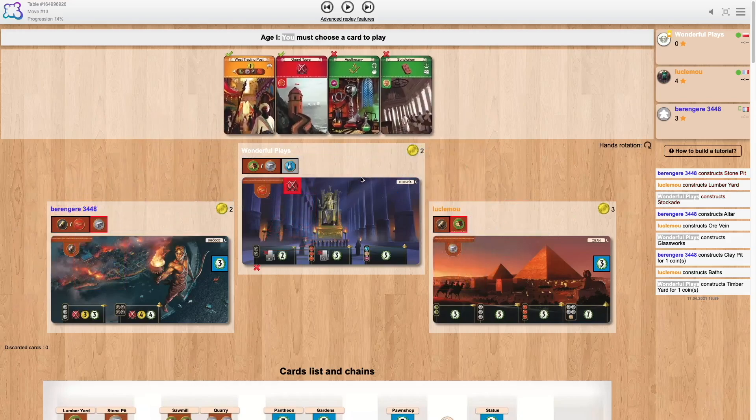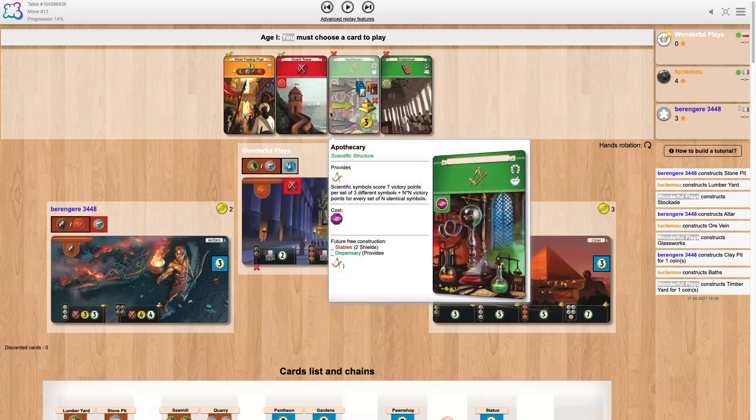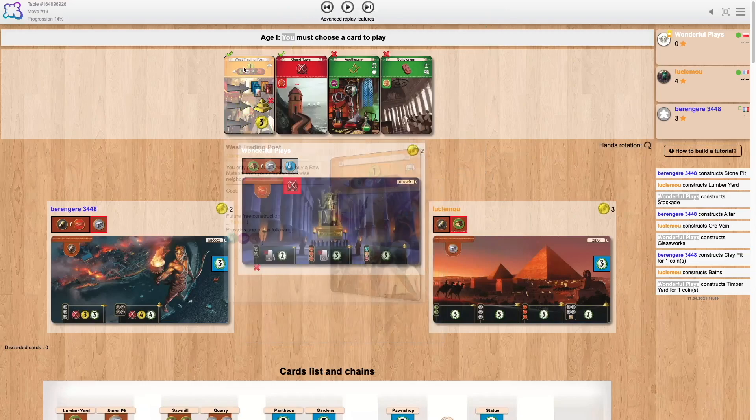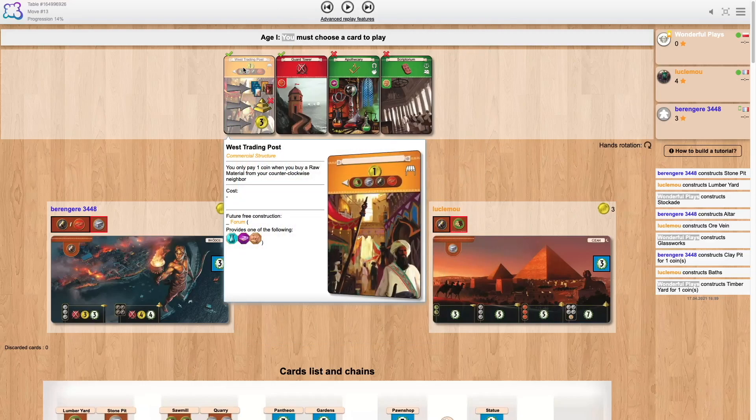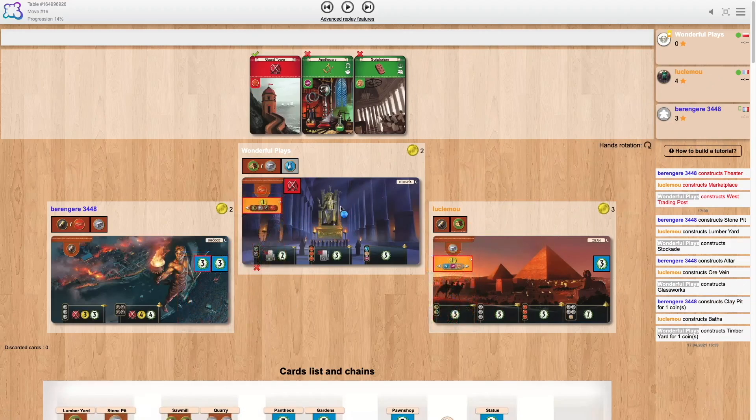Here we would be picking one of the green cards. Guard tower is a strong consideration, but I decided to go trading post, and this is also one thing I wanted to highlight. I think trading posts are very good for Olympia. When you can point it right here, I think that's super good. Of course we are losing our grip on red a little bit, but that's okay.